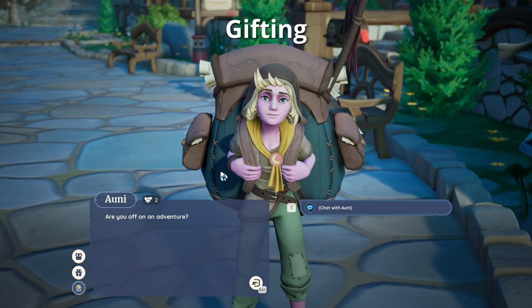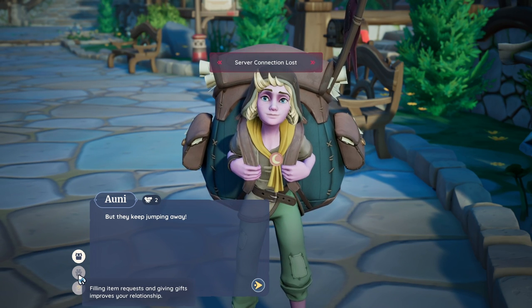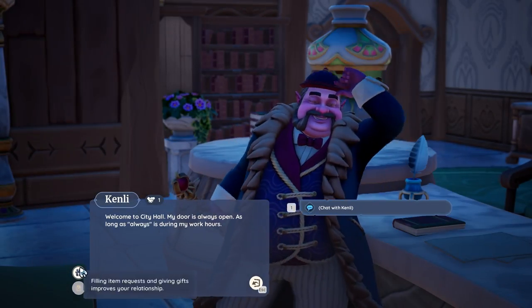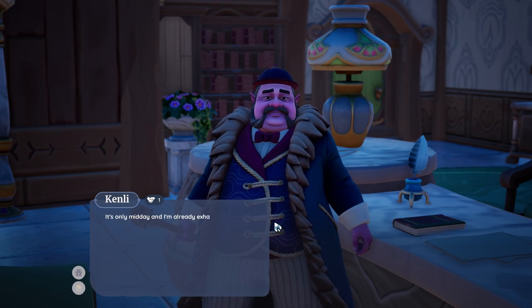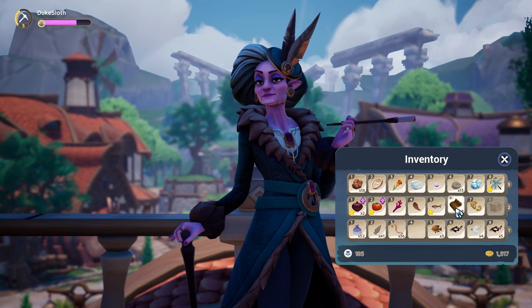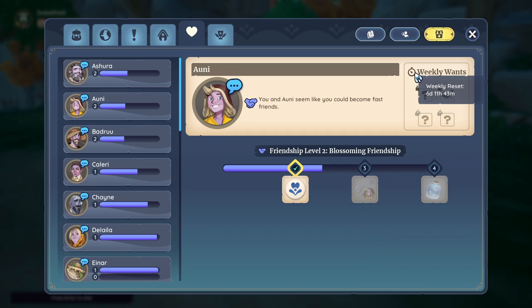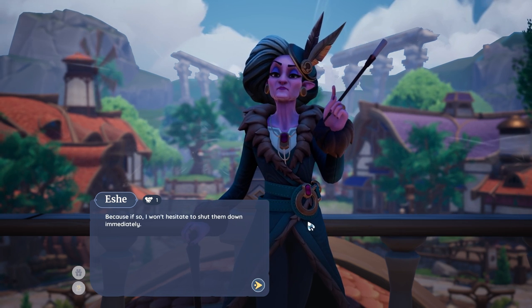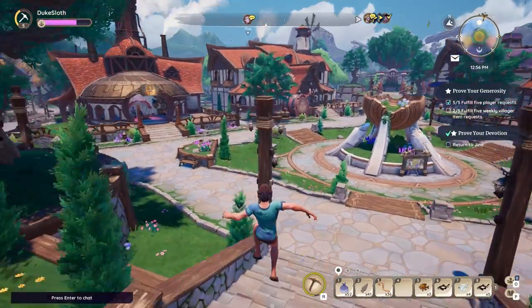For example, you can see that Oni has a gift request right now that I could fulfill. There was an indicator that I could give him a gift, but this isn't possible right now because I have a server connection lost due to a restart. Normally this would allow us to gift him a present. This gifting has a daily cooldown — I initially assumed this meant a daily in-game cooldown, but it's actually a daily real-time cooldown. So you can only give villagers a gift once per real-life day. This means you can give them more gifts per week than they are requesting.